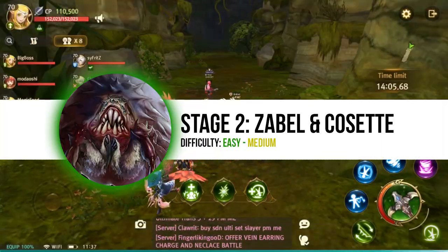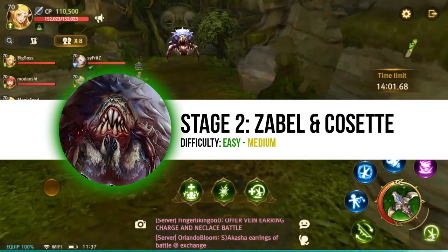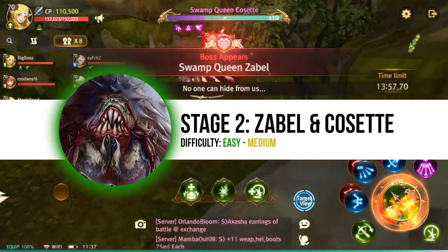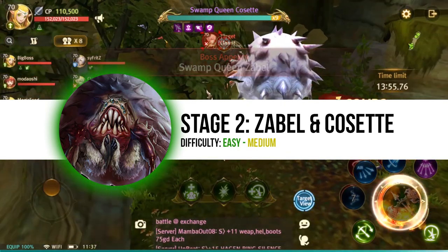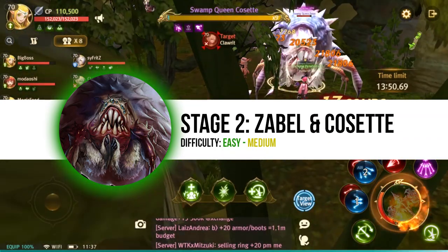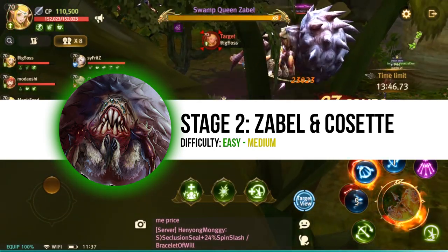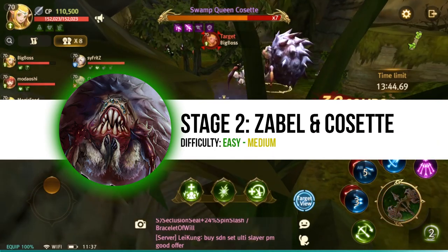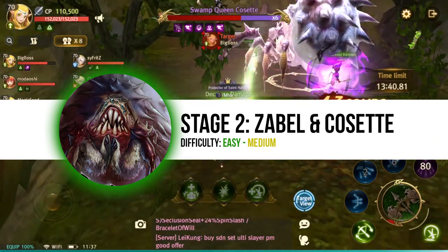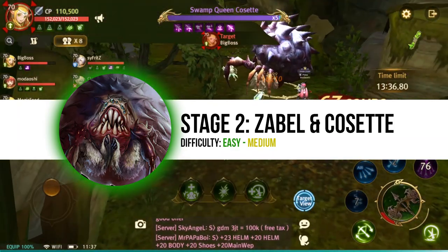Moving on to stage two are your friendly neighborhood spider duo, Zabel and Cassette. This is where things start to get interesting because they both have a couple of attacks that you need to watch out for: mainly the poison spray, the scarab wave, the poison roar, the wall scarabs, and their on-death self-destruction. The best approach is to stay at the back and let the tanks face it head on. The only challenge here is to avoid the annoying wall scarabs that deal quite some damage and the scarab wave that instantly kills you.